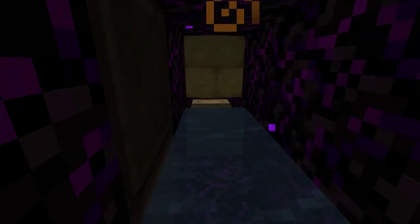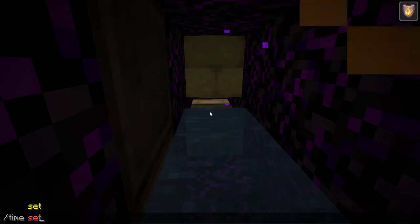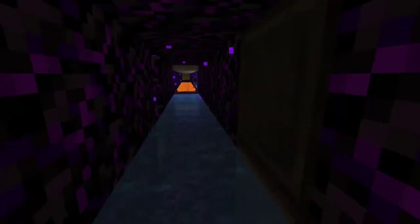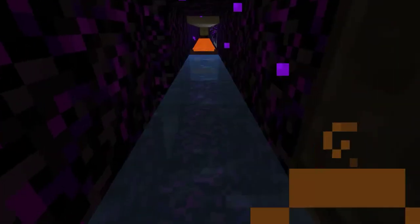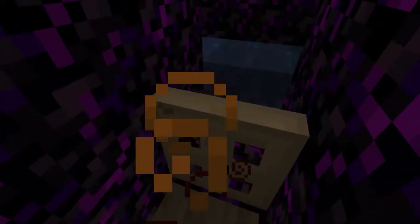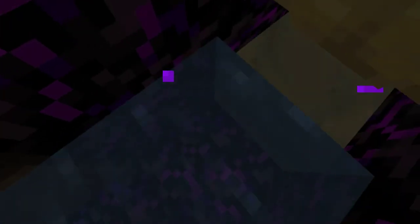You can skip about a minute and a half of me trying to fix this. What happens is you kill yourself, and then you spawn on the other side — I won't spoil that — you get trapped, and you die. I don't know why you spawn there, but that was because of the glitch I had in the prison. I fixed it, though, as you know.